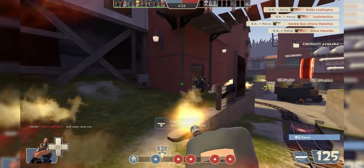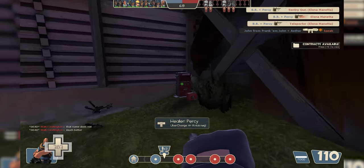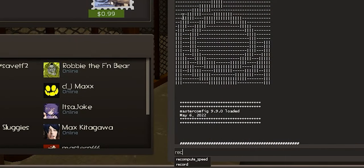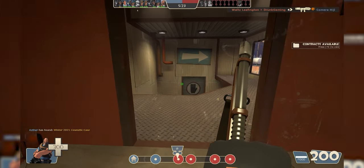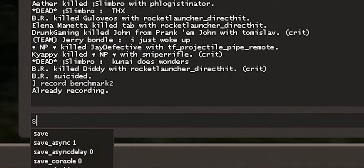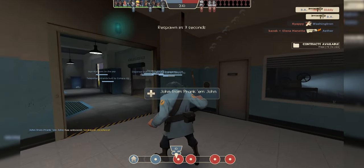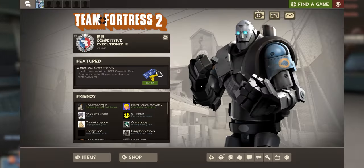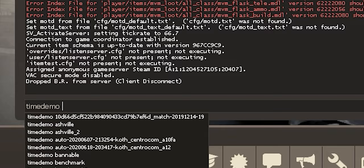I did some benchmarking on the ultra preset. To do an optimal benchmark you need to record a demo — an in-game recording of a match — by entering a game and typing into the console 'record' followed by the name of the demo. Try to get gameplay with a lot of things going on to really stress test your PC and get a worst-case scenario. When you finish recording, type 'stop'.